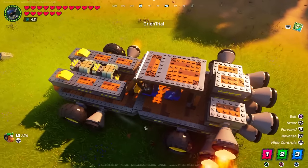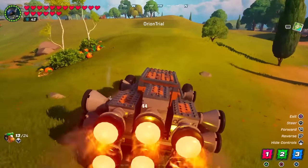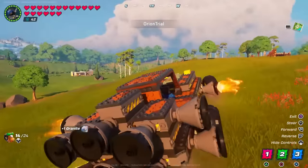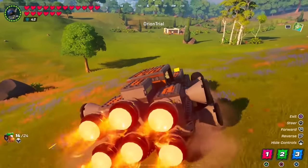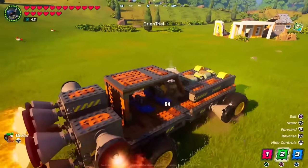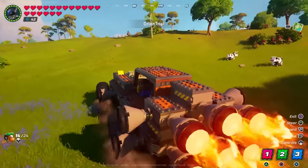Orion Trial ditched utility and went for pure power with their muscle car build. The force of the rear thrusters combined with the turning thrusters allow this thing to rip.